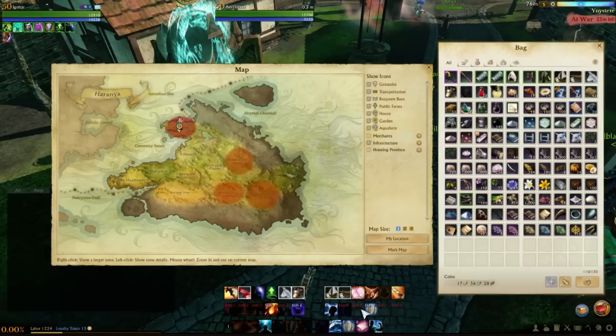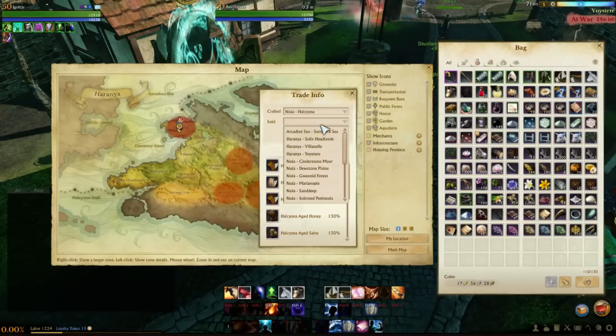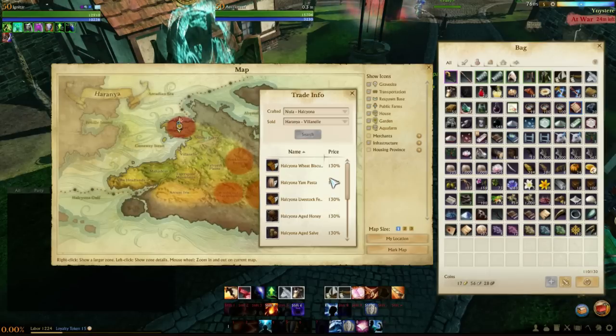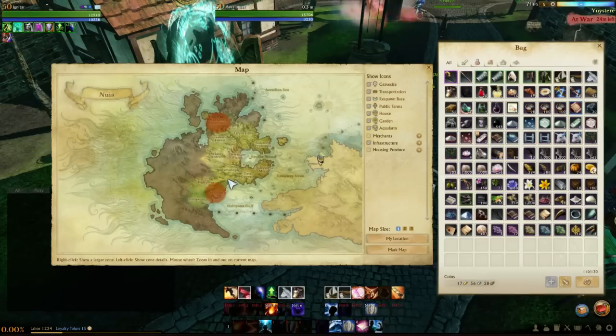In Villa you're looking at about nine to ten stabilizers, so around ten gold profit in Villa and maybe seven gold profit in Solas. You can check by going to vacation trade info — for example Helsiona to Solas is at 101, which isn't bad. Going to Villanelle it's at 130, so obviously you'd get a higher profit margin there. You just sail across the ocean through the safe zone — pretty safe, pretty simple.